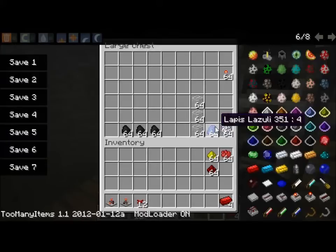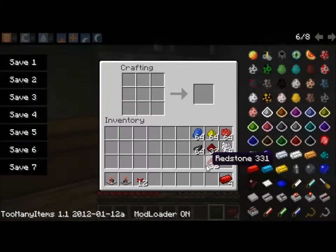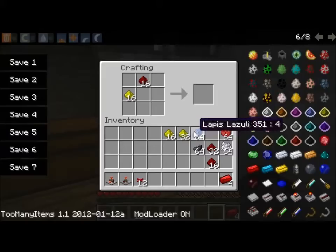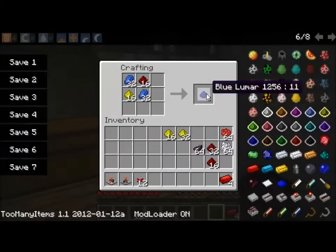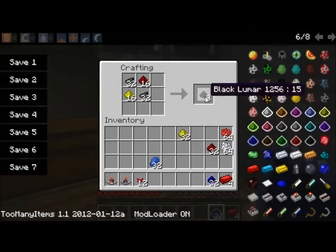So let's use these. Let's take 16. And then this makes a blue lumar, which is needed for the lamps. Then let's use some of this to get black lumar.